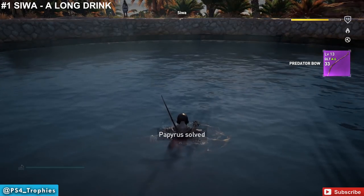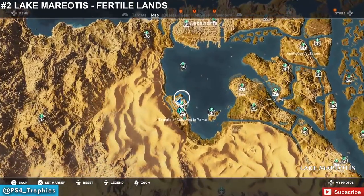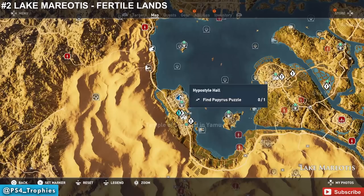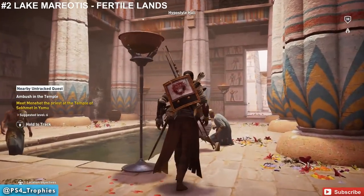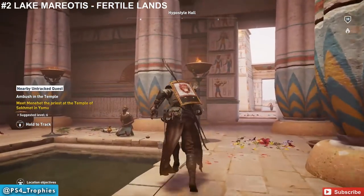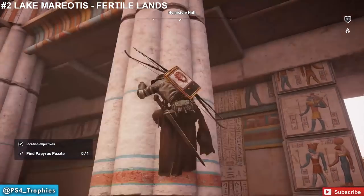Now let's head to Lake Mariota. We're going to find a puzzle called 'Fertile Lands.' It's at the temple, or just north of the temple in Yamu. We're going to find this one up on the second level of a building. You can use your bird to help you locate the actual papyrus.